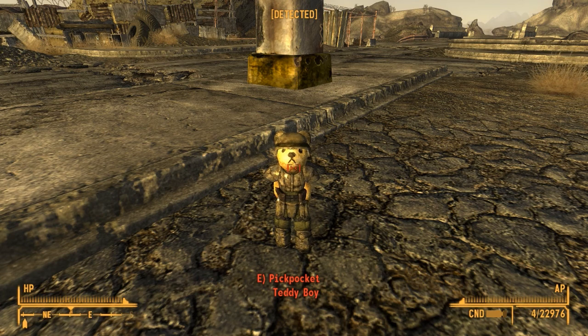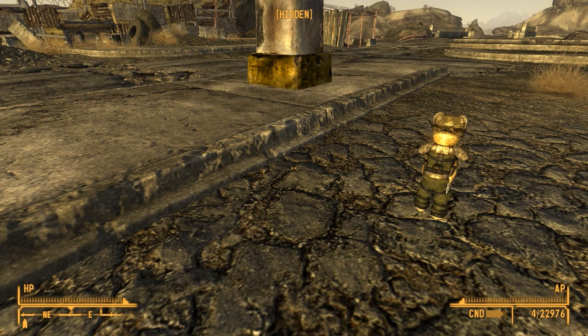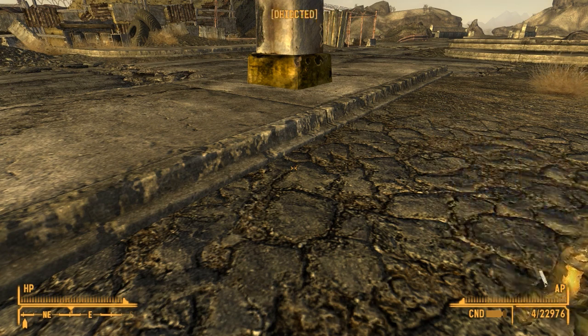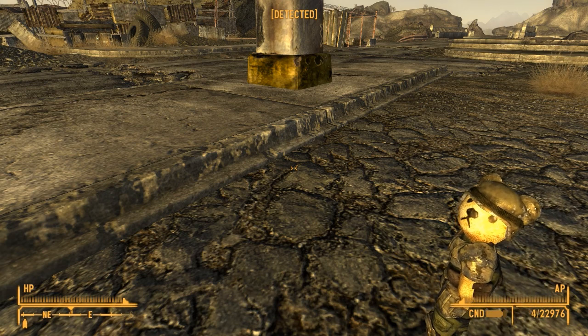He comes with a fully functional companion wheel. Rusty will also make use of your Lucky 38 home if you request it. Iron Man strongly recommends acquiring the suite first, though. The vanilla teddy skin was a little too low res, so he improved it from 256x256 to 1024x1024 resolution, with greater detail and normal map. Rusty's combat armor uses vanilla texture, so it'll work with any texture replacer unless he decides to edit it in another update.